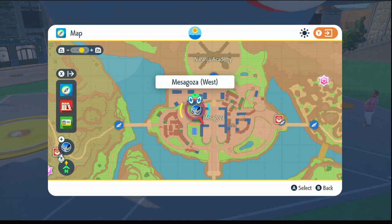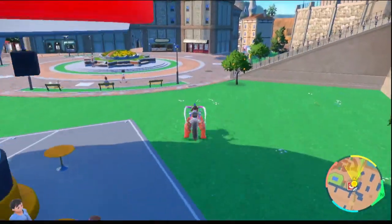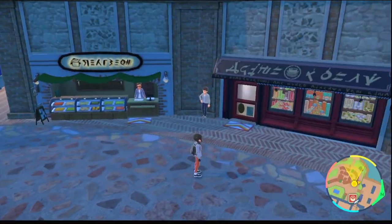So step one, you're going to want to come to Mesa Goza West. Once you're here, you want to come to this sandwich shop right over here — the first one that has a red front to it. Once you're here, you're going to want to buy at least 999 bananas.